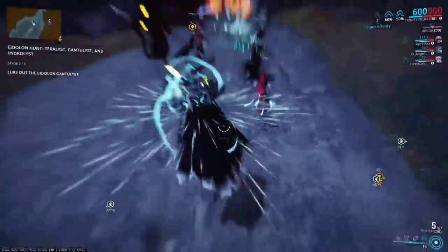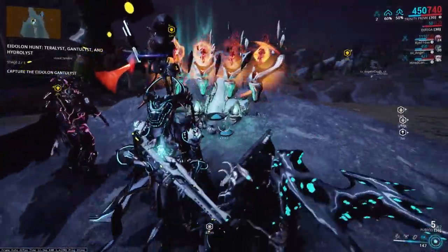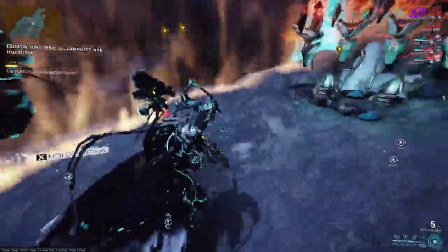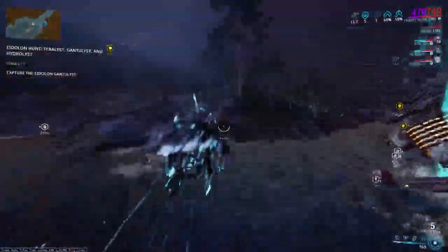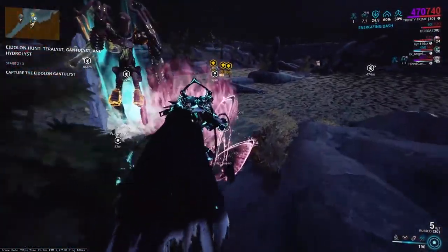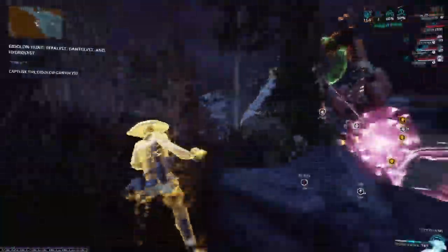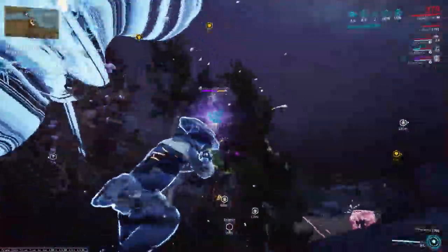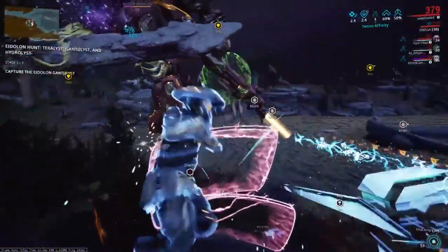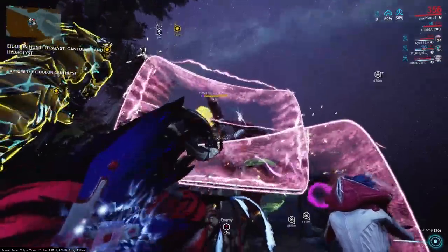After capturing the Terralist, you need to go to the shrine. But before that, you should grab lures — you need three of them instead of two this time. The shrine is located in the Big Lake area of Cetus, where Norg typically spawn. You need to take your Brilliant Shards and place them on the shrine, and everybody in your party has to do this. If you successfully defeat the Gauntalist, you do get your shards back plus other goodies.